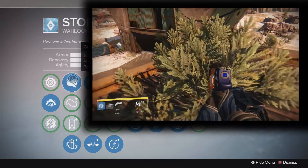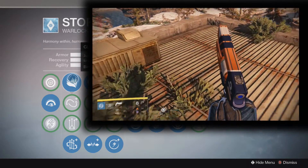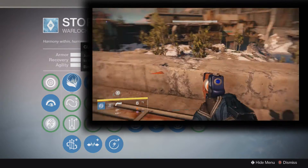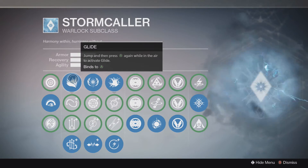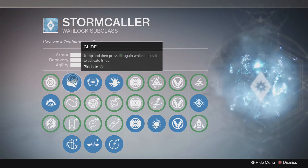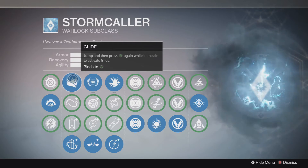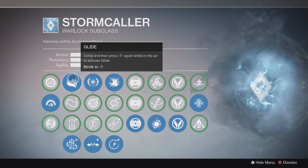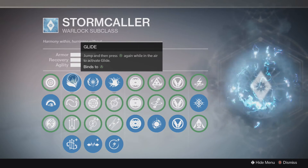Here you have Glide, which is the double jump for the Warlock — jump and then press A again while in the air to activate it. The good thing about Glide is that you don't boost as high as the Titan, but you hover a lot longer. If you're dropping straight down and activate it, you'll stop mid-air and start hovering. The Titan will slow you down, but it won't stop you mid-air — this one will.